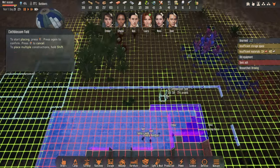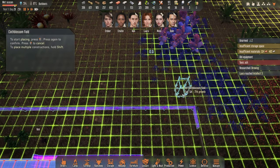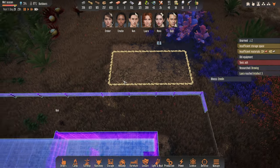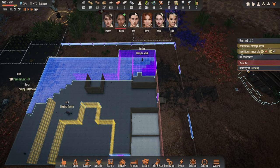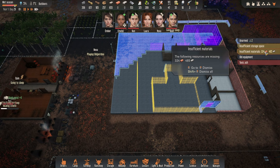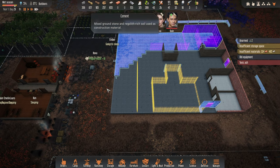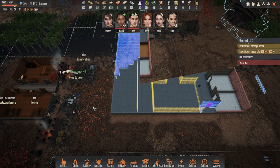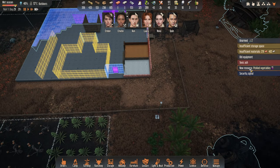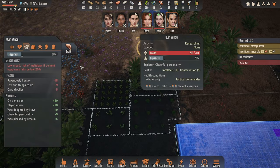If this is the crafting area we probably want the cloth farm a little bit closer - maybe somewhere there. People are getting sick already which is unfortunate, but we're not too far. We need 324 bricks and 485 cement. Construction level two. We've got some pickles now. Oh, a security signal - didn't get a chance to read it.